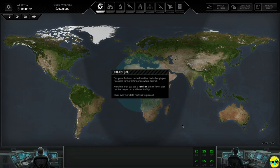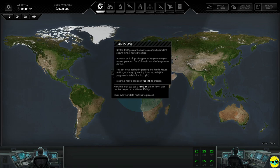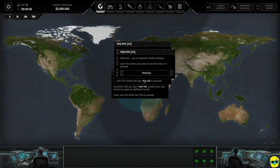The game features nested tooltips that allow players to access further information. Anywhere you see a text link, you can hover over it to open an additional tooltip. Tooltips disappear when you move your mouse, so you must lock them in place first — press middle mouse button or simply wait three seconds. There's a progress circle in the upper right of a tooltip when it's loading and going to lock into place.